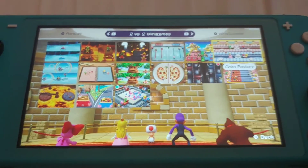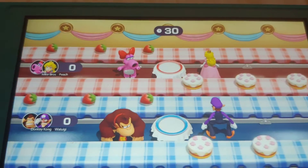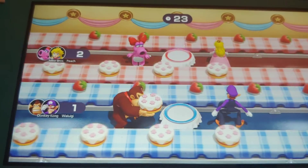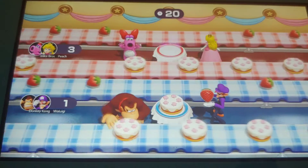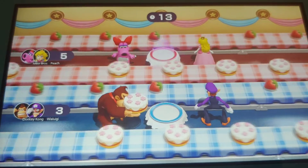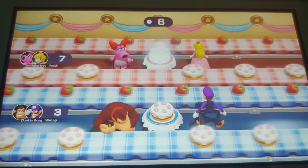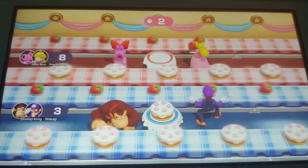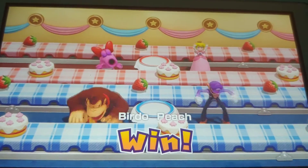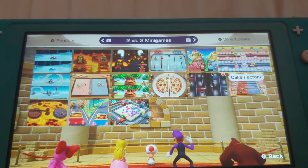Just time for one more minigame — Cake Factory. Alright, so I'm making cakes. I'm picking up the cakes while Peach is picking up the strawberries to top off the cakes. Check out how good I am at this — I'm actually the best at picking up the cakes. The conveyor belt's moving faster. We got eight points, so I win again. And so does Peach, because this is a 2v2 minigame. And that's all there is to it for free play.